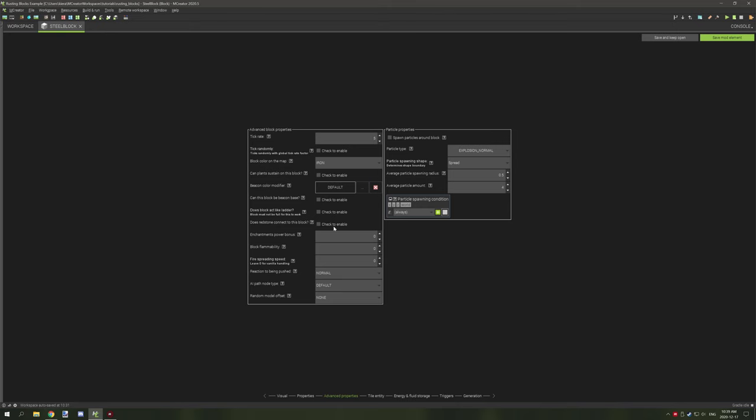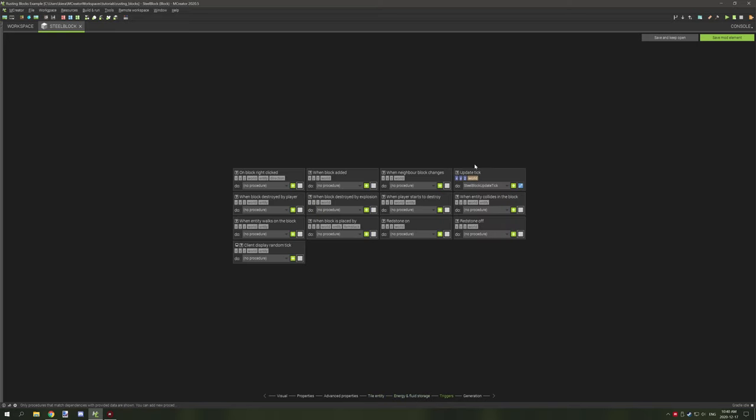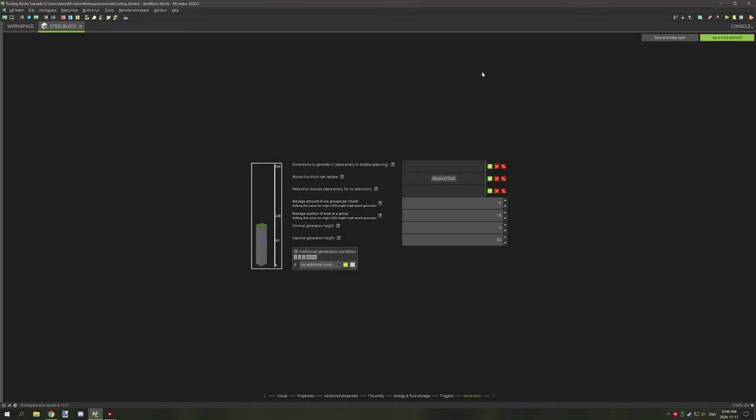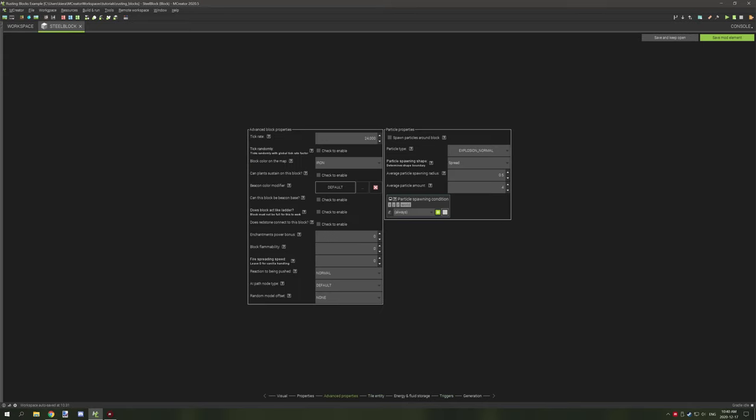In your procedure, set this value for all blocks to 24,000 — just click the up arrow and then down arrow again and it will adjust the code to that version. The rest of the settings are fine and don't need configuration. You will need to make it a tile entity — this is for variables. I usually use variables in my procedures, so it's a good idea. We need it for this one. Set the inventory to zero, uncheck those two boxes, and there are no other procedures outside of the update tick. No generation is needed, but you can add it if you want.